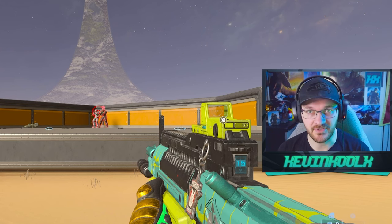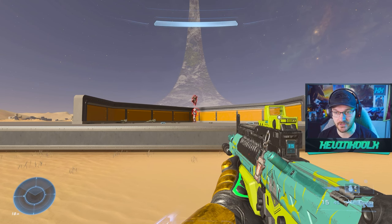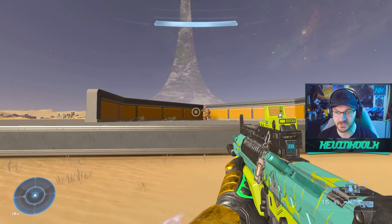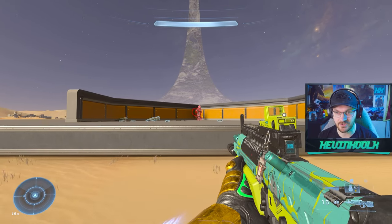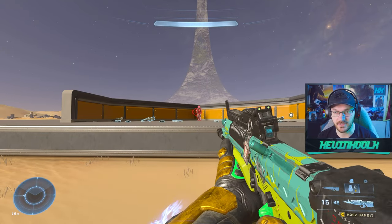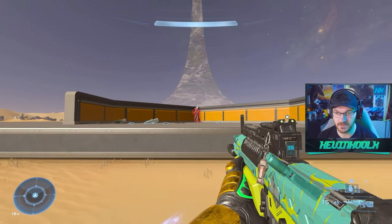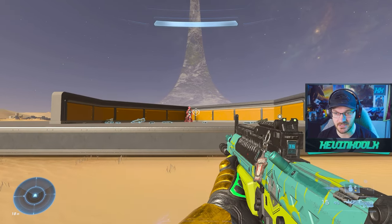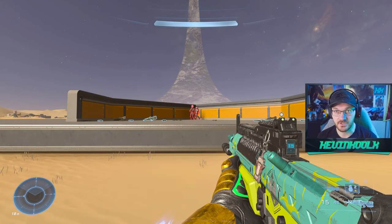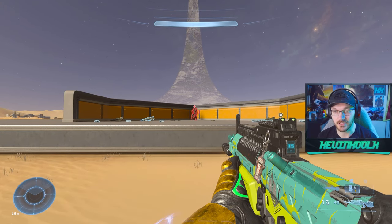Let's test out aim assist, a crucial part of Halo's gameplay within red reticle range. I'll only be using my left stick to strafe left and right. You can see this is where the aim assist kicks in — pretty decent pull there. Switching to the regular Bandit rifle, it really feels and looks about the same. There isn't much of a difference between the two.